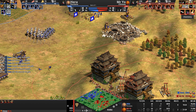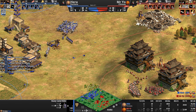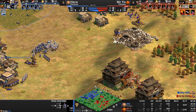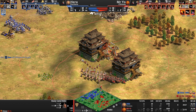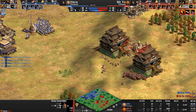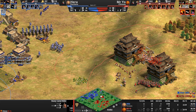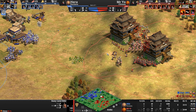Hera's castle goes down to the might of four Chinese trebs. Upgrades: Chemistry, Iron Casting for Mr. Yo; Heavy Camels and Plate Barding Armor for Hera. Attack upgrades are terrible for Hera — +1/+2 on his camels versus +2/+3 on Mr. Yo's. Mr. Yo is also getting Blast Furnace — an incredibly long research at 100 in-game seconds. If you have the resources when you hit Imperial, start researching it as soon as possible.